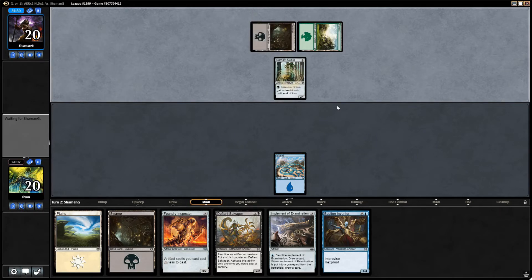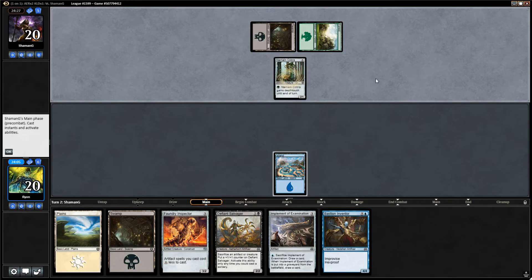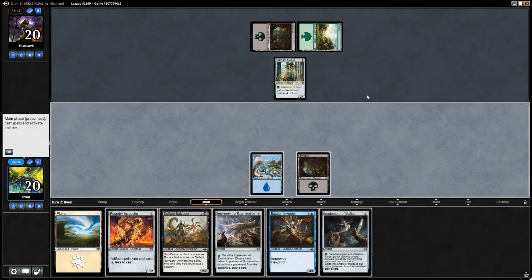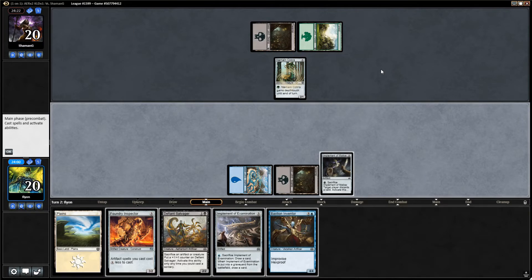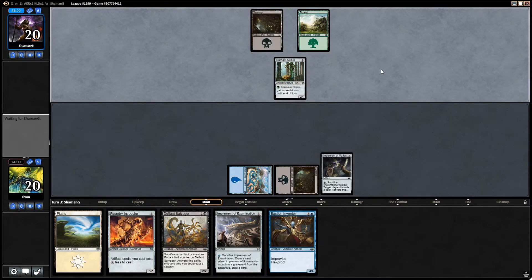Now what do we got? Narnam Cobra. I can take two damage for a couple options. Not excited by the prospect, but I don't have anything better to do. Implement of Malice is an awesome draw for us. Every artifact makes Bastion Inventor cheaper, and that's very good. So next turn we play Foundry Inspector, and then hopefully Implement, get close to Bastion Inventor.